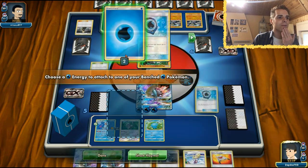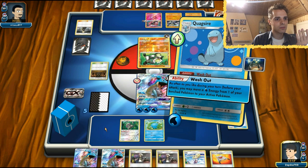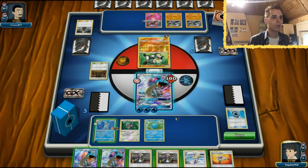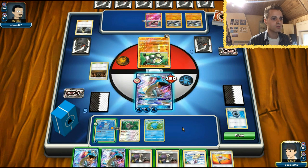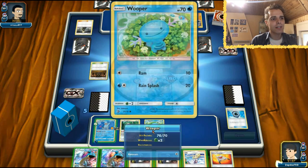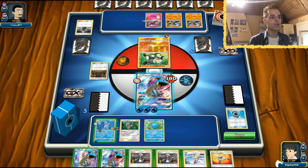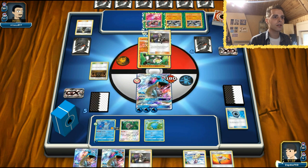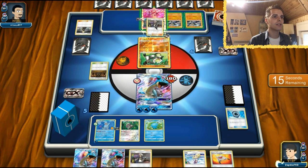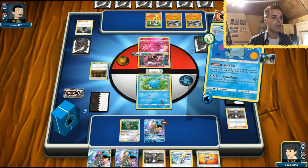First things first we're gonna smack an Aqua Patch down - we can move it with the Wash Out ability later. Maybe we should have attached it to the Wooper so we can have some Guzma plays going on. We can use the Wash Out and still do the play here, targeting this Passimian or Lele. We're gonna see the discard regardless, so let's use this. Doesn't even matter where I attached the energy since we can use the Wash Out ability. Get that energy from the Quagsire onto the Wooper.